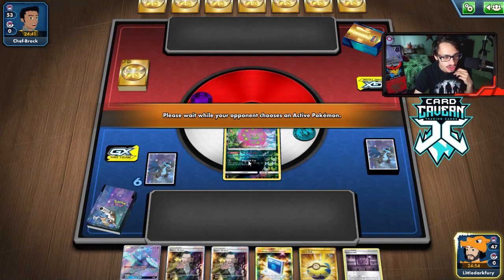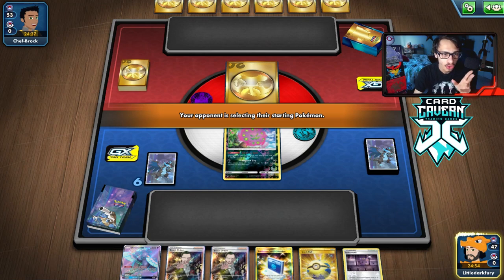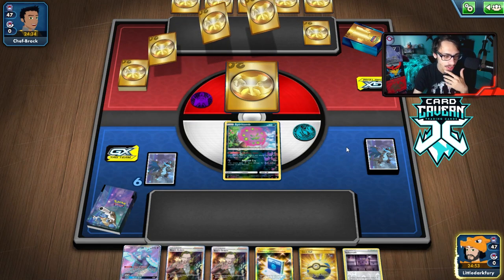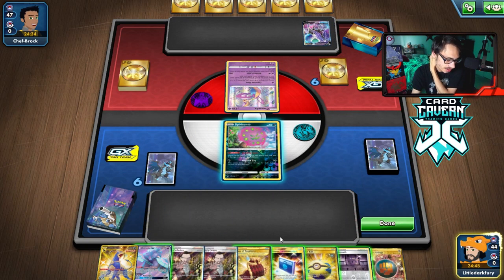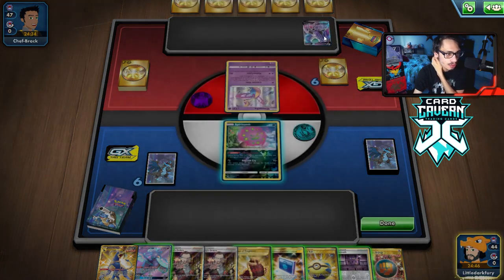Good thing we have Spiritomb in the deck. We can use Spiritomb alongside Tauros to take down the Shadow Rider deck — that's pretty good. They do open with a Cresselia.